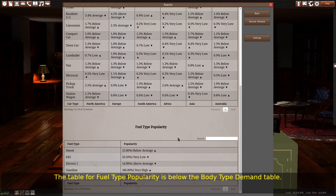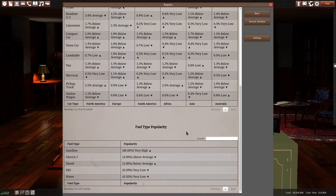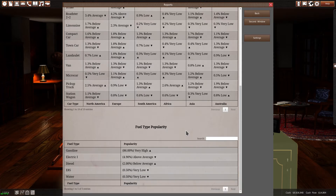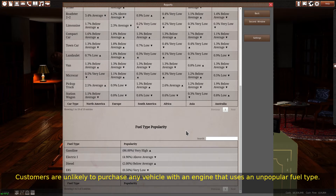The table for fuel type popularity is below the body type demand table. This table lists every usable type of fuel and how popular it is to consumers. Customers are unlikely to purchase any vehicle with an engine that uses an unpopular fuel type.